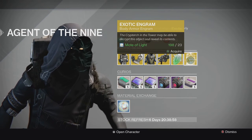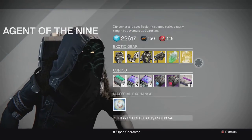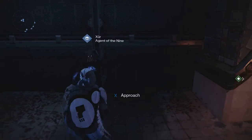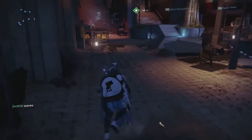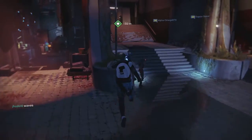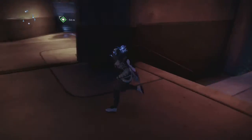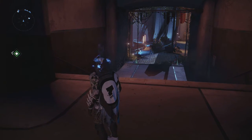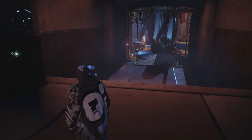For the engram we have an exotic chest piece, so if you want to try your luck you can do so. That's what Xur has for week 46 — pretty average week overall. The Armamentarium is probably the best thing he's selling. Thanks for watching, as always like, comment, subscribe, stay tuned for more videos, and I'll catch you guys later — peace.